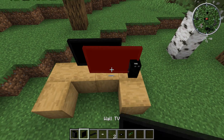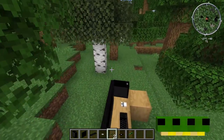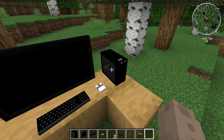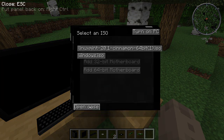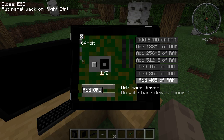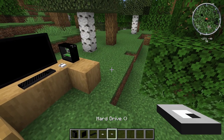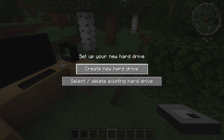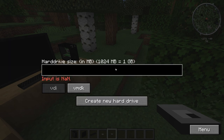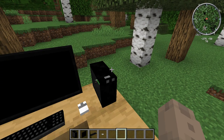Let's place the PC case, keyboard, and mouse to build our setup. Open the PC case — we'll go with 64-bit, add the CPU divided by two, add the GPU, and add 4GB RAM. Don't forget the hard drive — you can create a new one or select an existing one. I'll create one at 40K. Click 'add hard drive' and we're done with the build.